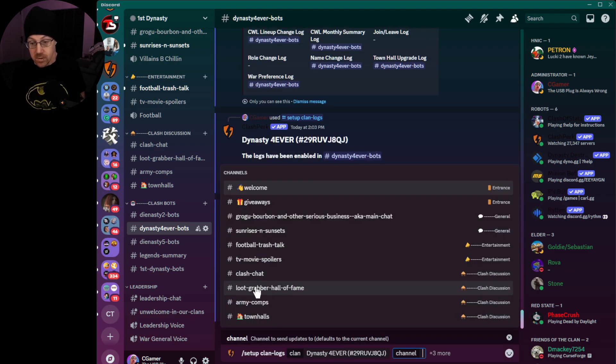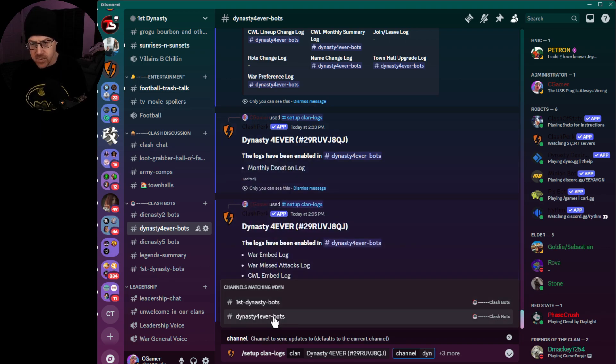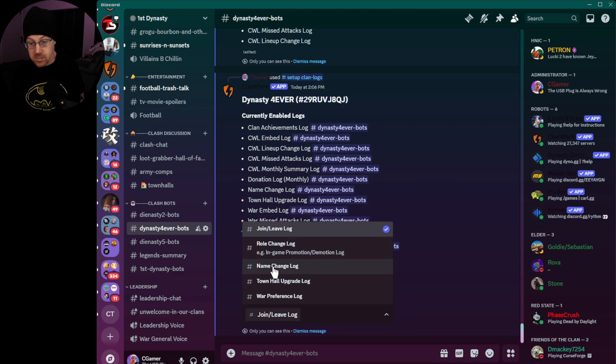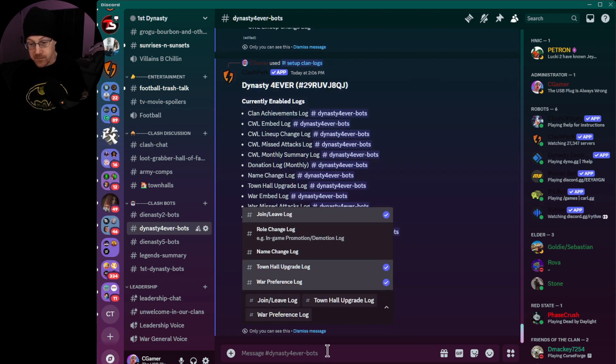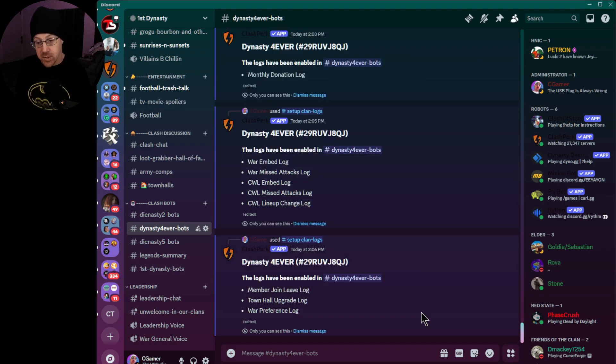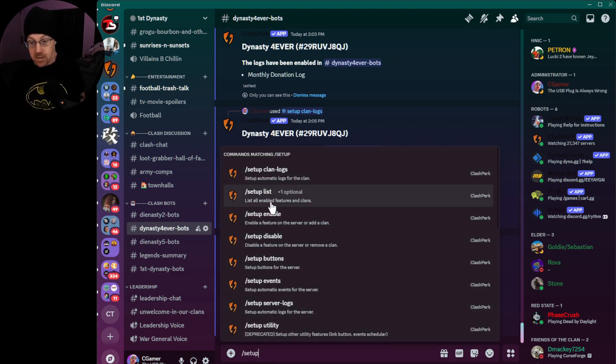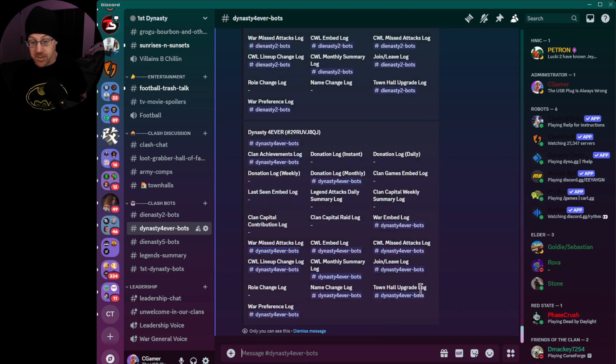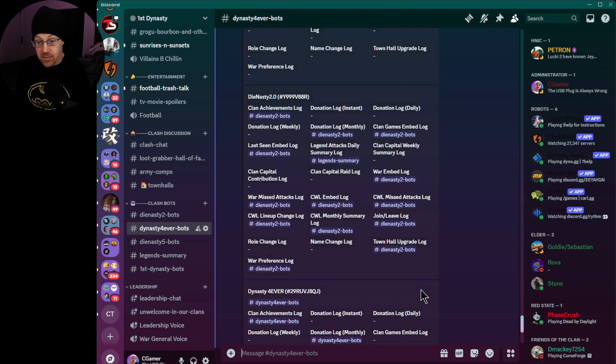One more time — run 'setup clan logs' for Dynasty Forever, select the Dynasty Forever channel, and go to player logs. We'll enable: join and leave log, town hall upgrade log, and war preference log. Let's go back and do a final check. Run 'setup list,' select all clans, press enter — and now as you can see, pretty much everything is in sync. We still don't have the legends attack daily summary log enabled, but everything else is set up nicely.